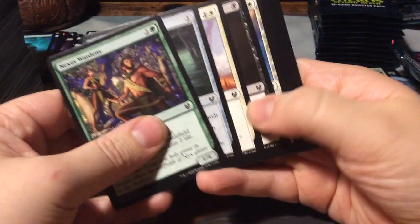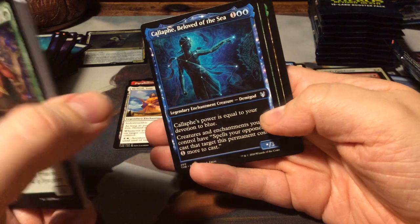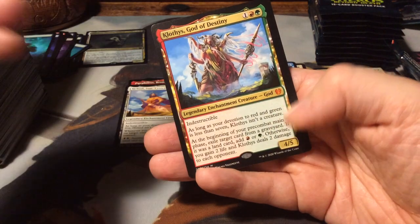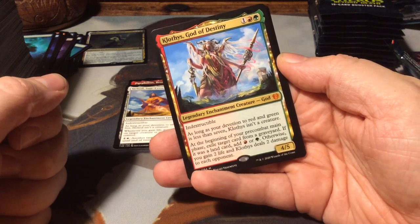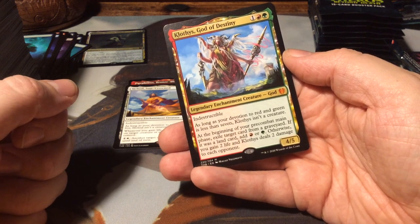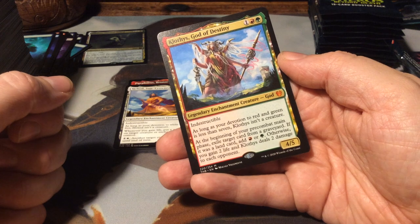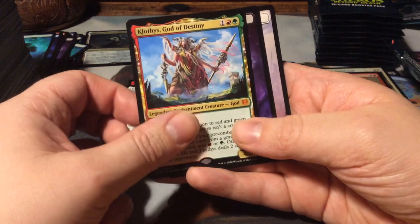We're down into the last third of the box. Minion's Return. A Callaphe Beloved of the Sea - another constellation, but non-foil. Hydra's Growth. And we have another mythic - Clotho, the God of Destiny! It's a 3-mana 4/5 indestructible God. As long as your devotion to red and green is less than 7, Clotho isn't a creature. At the beginning of your pre-combat main phase, exile target card from a graveyard: if it was a land card, add red or green mana - otherwise you gain 2 life and Clotho deals 2 damage to each opponent. Another swamp.